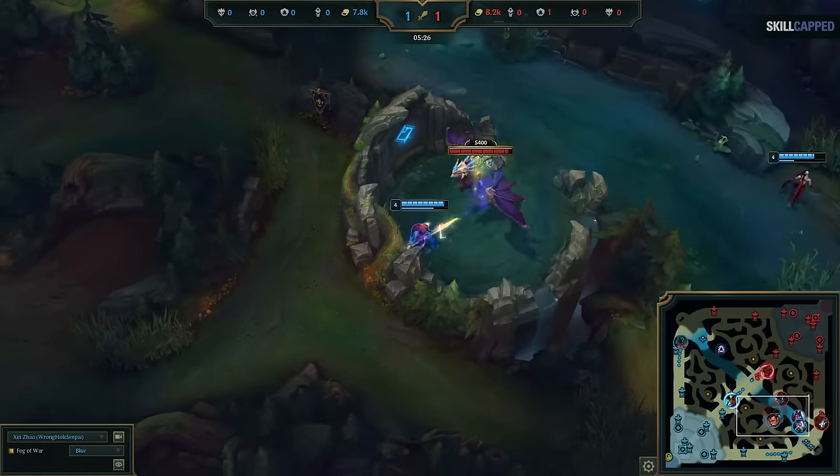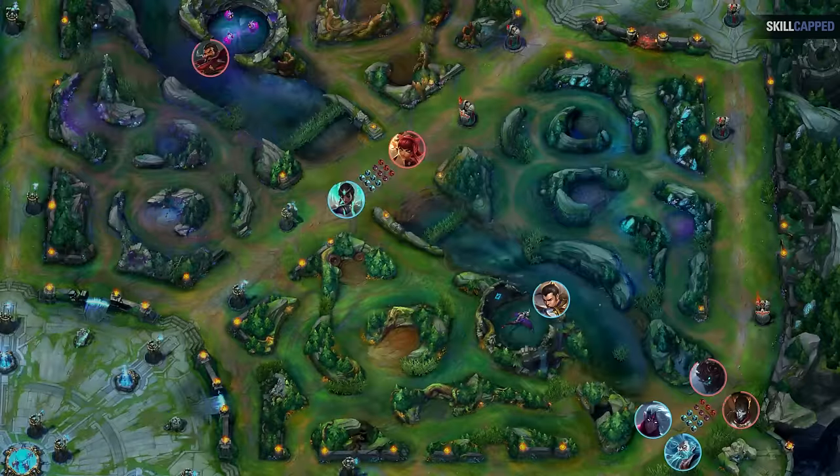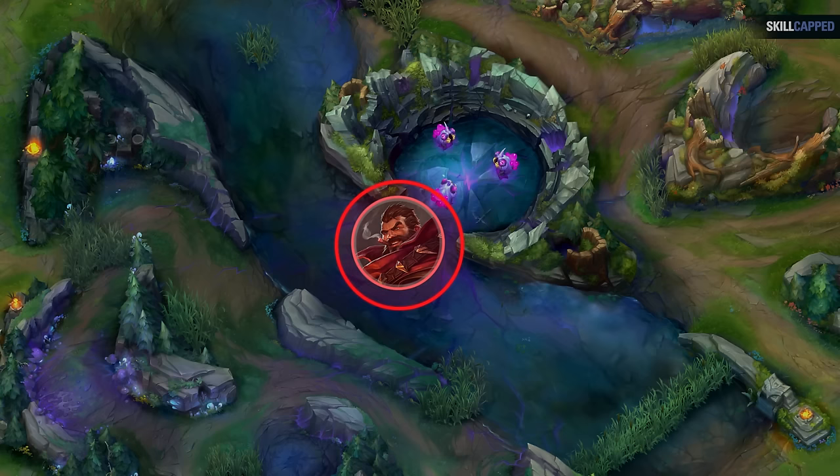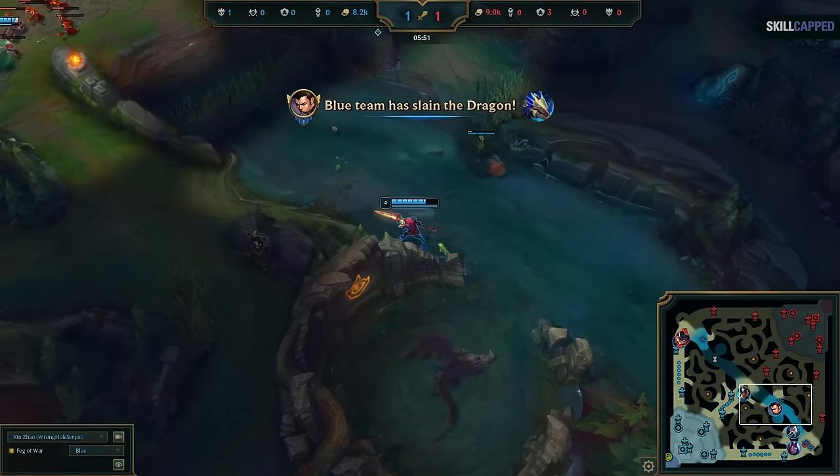Instead of just giving the Void Grubs up for free, you can implement a cross map play to take Dragon. The reason why cross mapping works is because when you spot the enemy on one side of the map, it guarantees a number advantage on the other. This is how he's able to take Dragon at the same time the enemy takes Void Grubs, despite being behind.